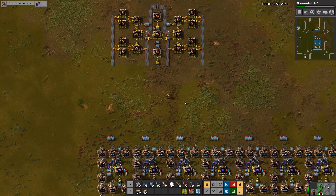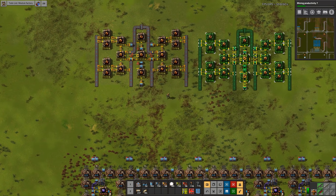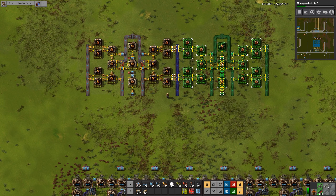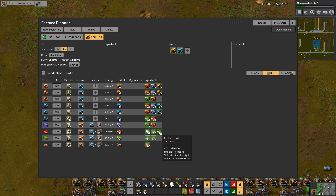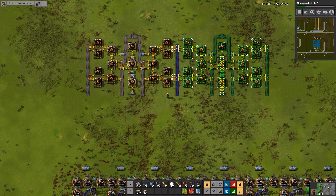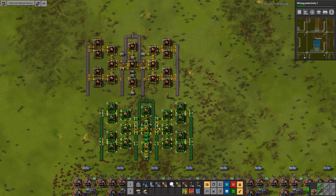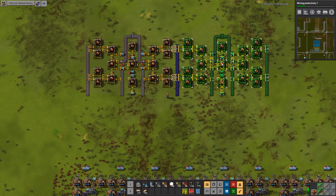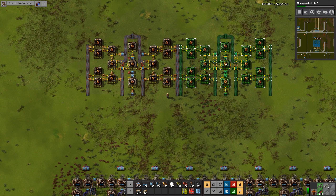And then I make one of these for speed modules. They could probably even share that belt. But then I'm going to have one, two, three — that would give me five belts of green and red combined, which is a little ugly. Six belts. I'm not crazy about the odd numbers here, but I think it'll be okay.